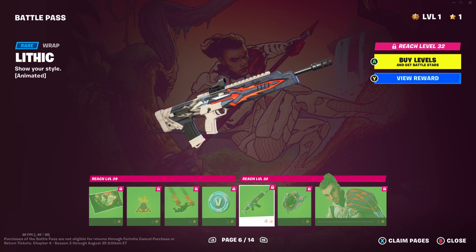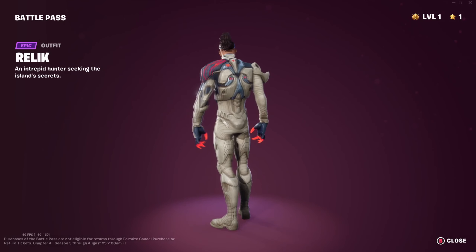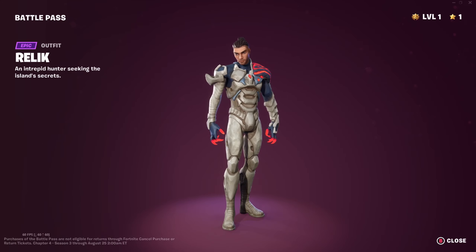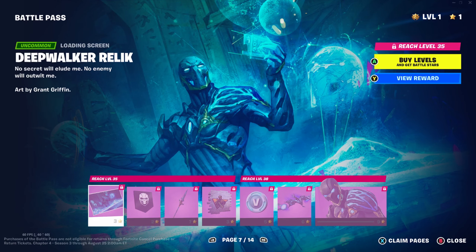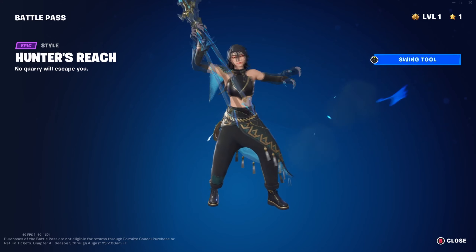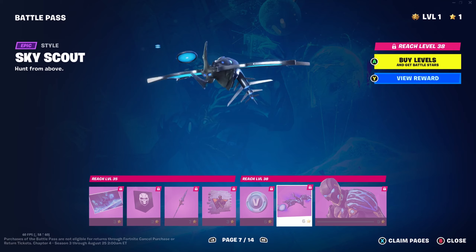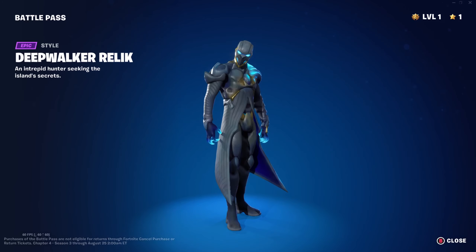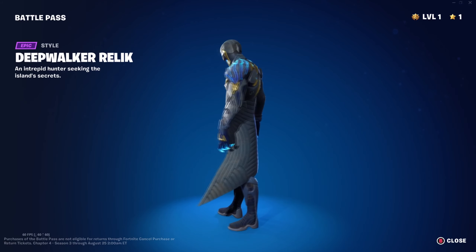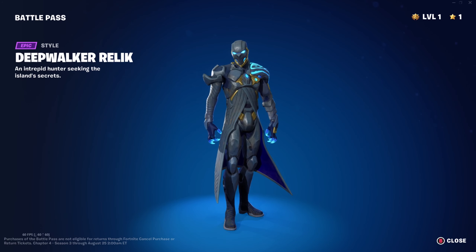We've got the Signal Tracer Back Bling and Relic himself. I'm not sure I'm that sold on his maskless form - I do quite like his skull mask and the bone design for the armour is very cool. Deep Walker Relic. Hunter's Reach - oh, is that a new animation? It looks different. More V-Bucks. The Sky Scout style for the glider - that's an interesting glider. And then Deep Walker Relic himself. This is definitely my sort of thing; I do quite like the bone colouring, and this mask style is definitely my preferred. I really like that.